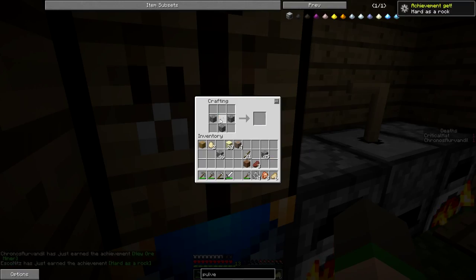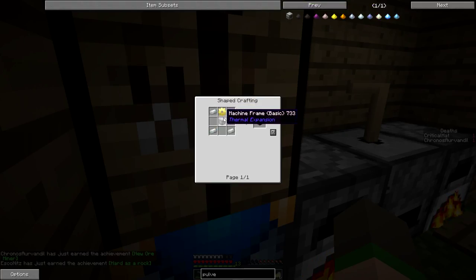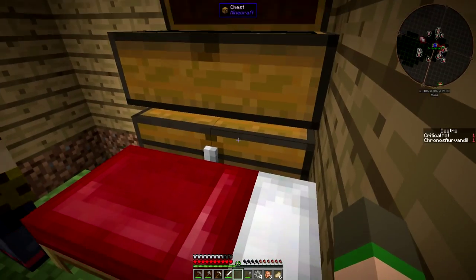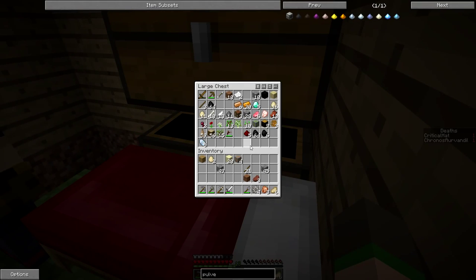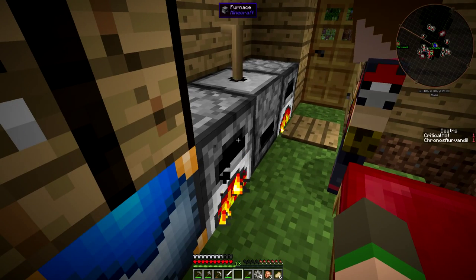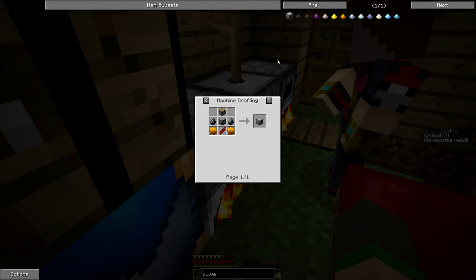Oh, I almost had a heart attack. I thought a recipe was for - oh, pumpkins! My quest has succeeded. This is an amazing seed. Do we have any tins melted? And I didn't even have to fiddle around with seed values to get it - this was just what I started with. The pulverizer - I'm making the pulverizer. I already have the gears.